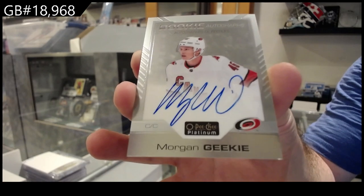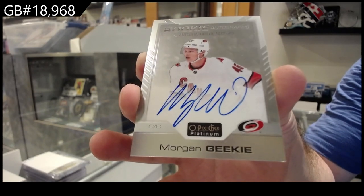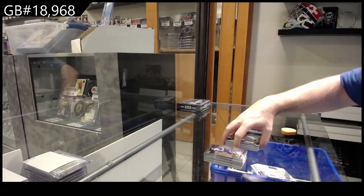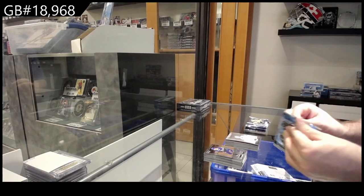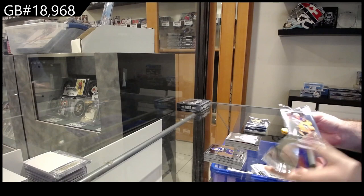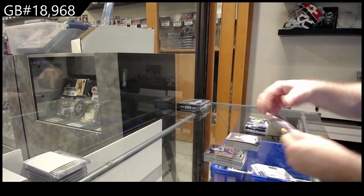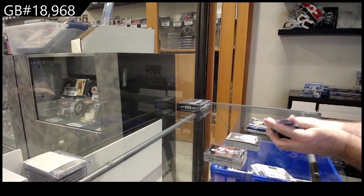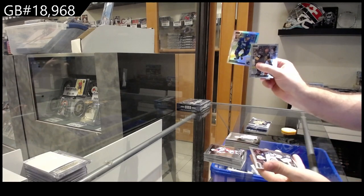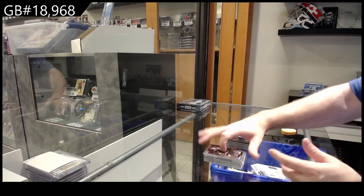Well, it's actually not a marquee, just a rookie auto. These packs are all kind of messed up. Thank God this is for a group break, because this one has two cards, the last one has six cards, this one has three cards. Rainbow of Miller for Vancouver.